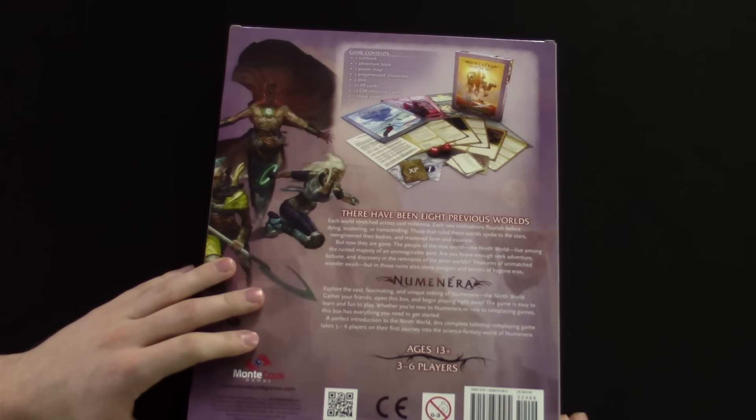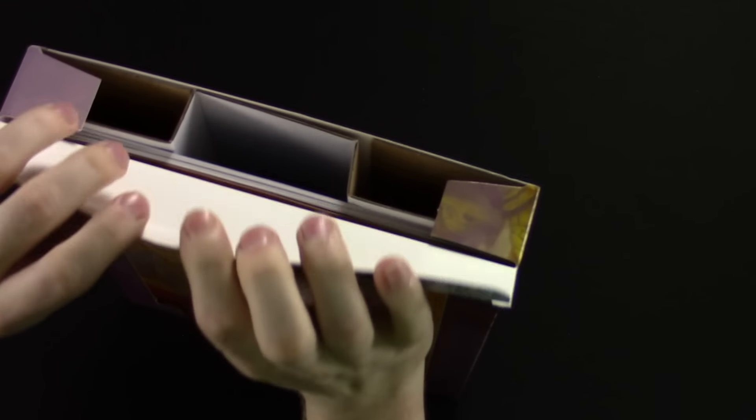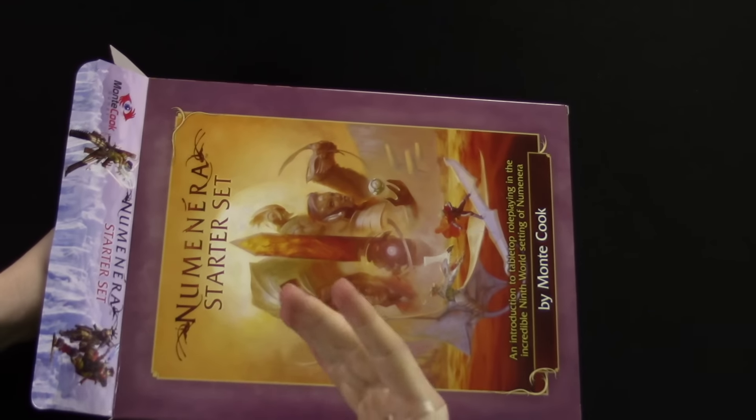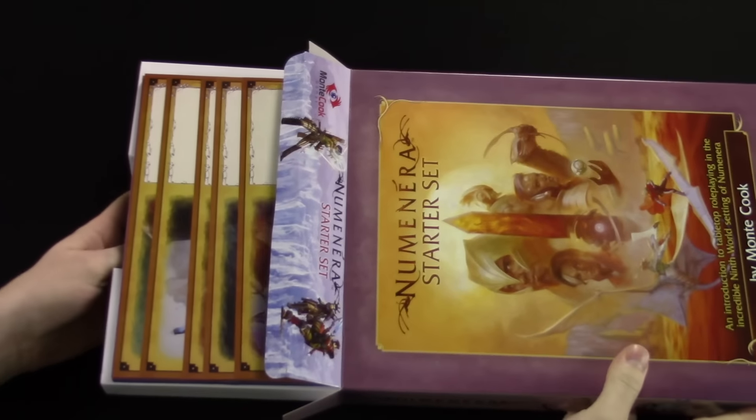This is the cypher system, made by Monty Cook Games. The story of Numenera is that you are the seventh or ninth civilization to live on the planet, and you discover technology from the previous civilizations. You don't quite know how they work — you can use them, but you don't know how they work. So they're basically magic.